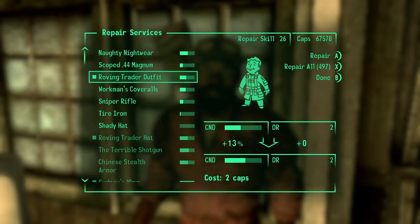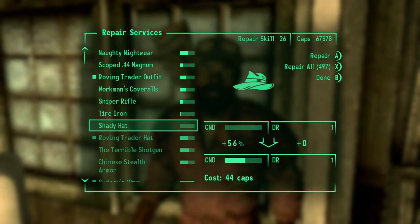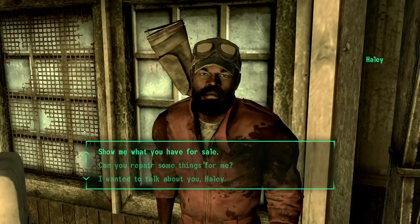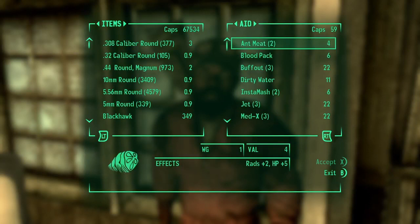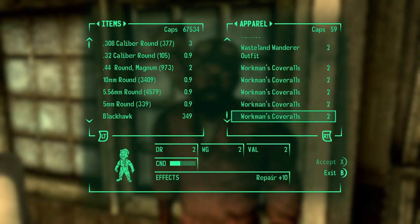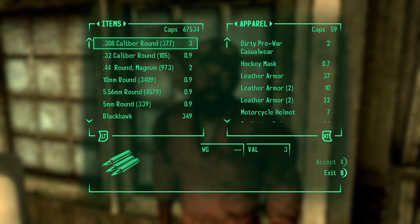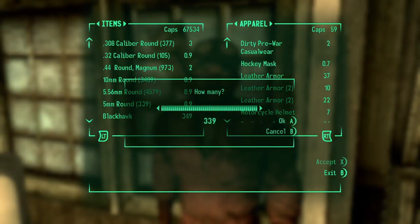I don't want to repair that. Sniper rifle, don't want to repair that. Don't repair the Shady Hat because it's always whacked. Let's see how much money he's got. Let's see what kind of armor he's got. No combat armor. He only has 59 caps, so let's get it from him. We can sell him 60 of these I guess.